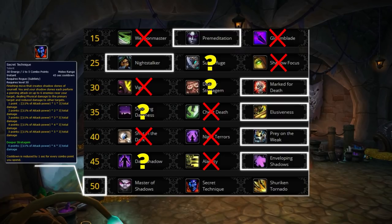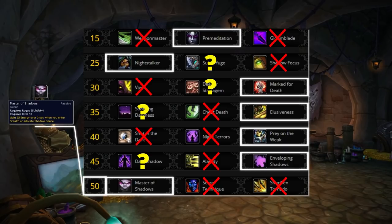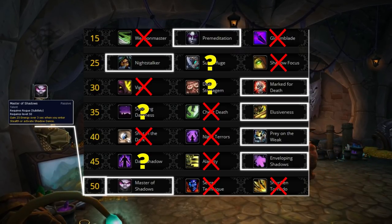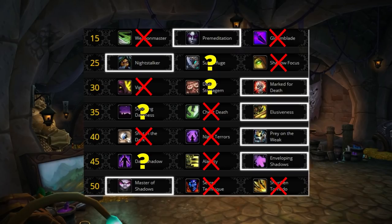For the level 50 row it's very clear cut. Both Secret Technique and Shuriken Tornado offer nothing in PvP — they're just AoE PvE talents. Master of Shadows gives you 25 energy every time you enter stealth or Shadow Dance, providing additional energy during burst so you don't have to worry about energy throughout the game. That leaves the default talent tree as: Premonition, Night Stalker, Marked for Death, Elusiveness, Prey on the Weak, Enveloping Shadows, and Master of Shadows — with Subterfuge, Deeper Stratagem, Soothing Darkness, and Dark Shadow as situational picks.